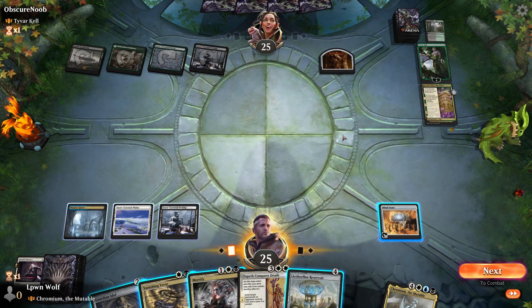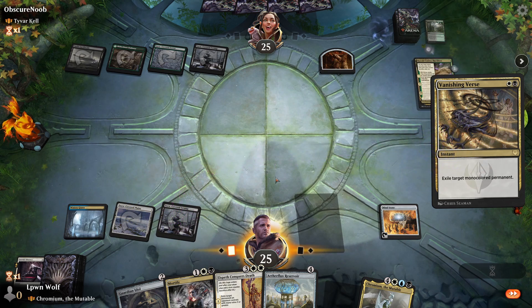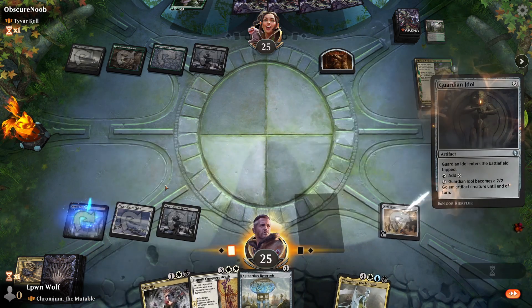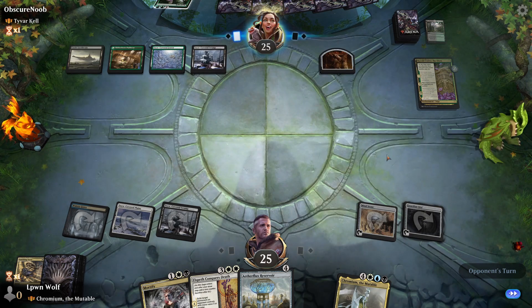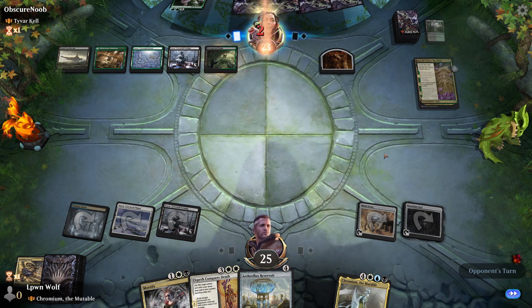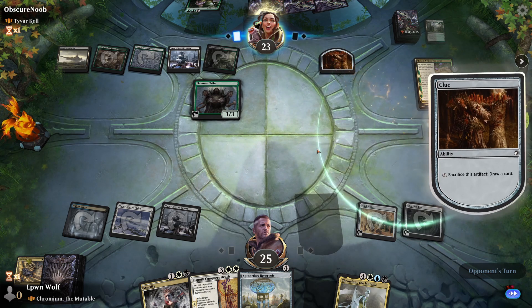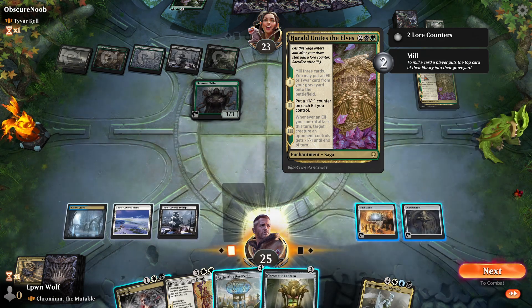Aetherflux Reservoir on top — very nice, just what the doctor ordered. Let's exile it I guess. That was pretty lucky for them to have the revival spell in hand — it basically revived Tyvar Kjell. Cheeky. Not in our Trilog. Wow, this taps for 3 green — that's a lot. Luckily they missed the section about putting a counter on each elf. Whenever an elf attacks, creatures get a minus one. So we don't want to cast any creatures.